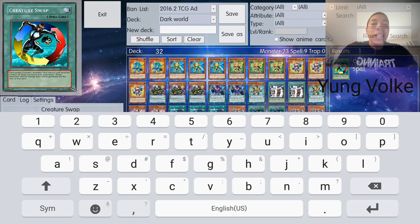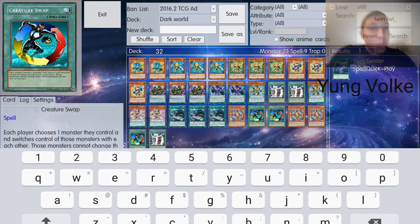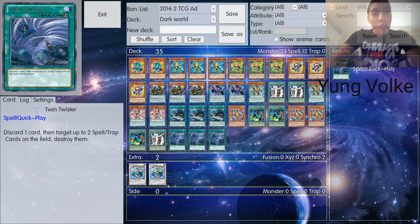Creature Swap also makes it an easy siding option — if you're going against a mirror match, you know Creature Swap won't help at all, so you can just easily drop it out. Then you should add some staple cards, like Twin Twisters. So once you have your deck's core, you add the staples, and then once you have the staples and the core, you add the techs.